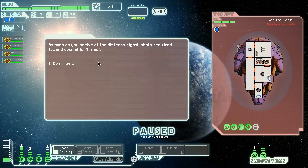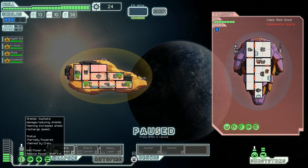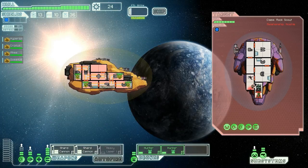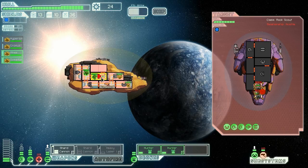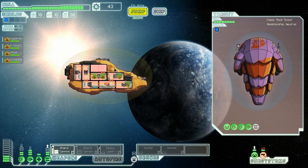As soon as we arrive at the distress signal, shots are fired - it was a trap! A basic laser and a missile launcher. We fire the drones and won't be able to do damage with our heavy laser because of their shield - the shard cannons don't do anything to shields either, but we should be able to lock them in, no problem. With points in dodge we should avoid most hits. They hit us in the radar and the medbay - emergency, fix that right now. With the crew dead, we take five fuel and 19 scrap.